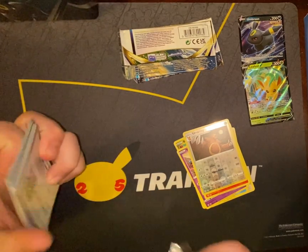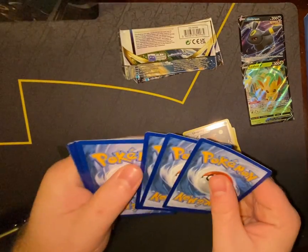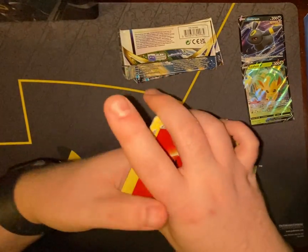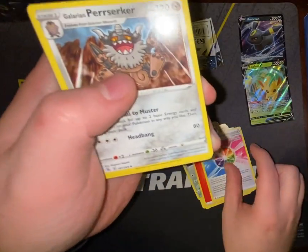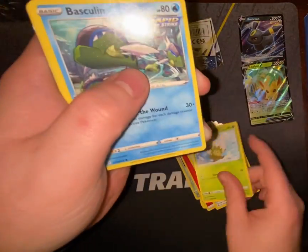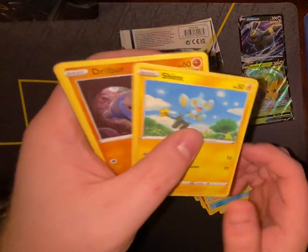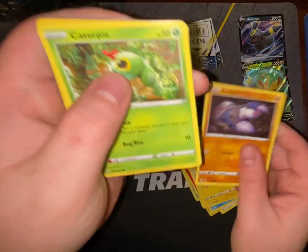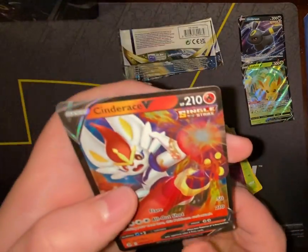And of course, Fusion Strike. Fire Energy, Fusion Strike Energy, Galarian Zigzagoon, Eldegoss, Basculin, Bunnelby, Shinx, Drilbur, Caterpie, Galarian Corsola, and Cinderace V.